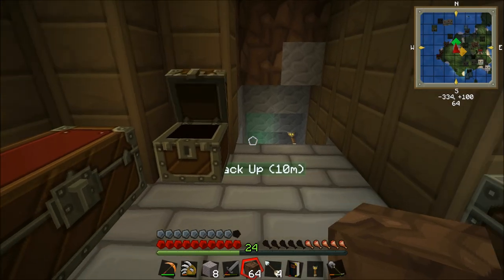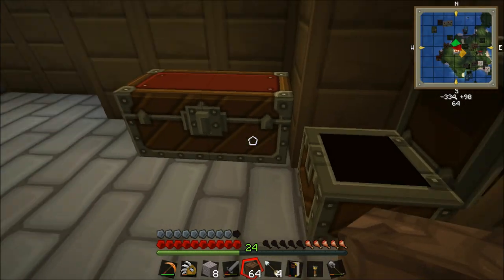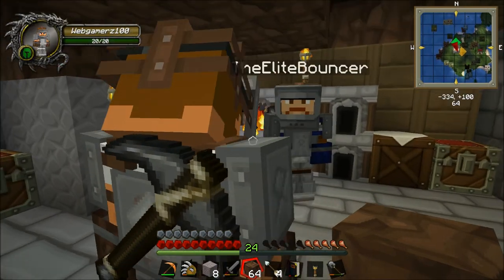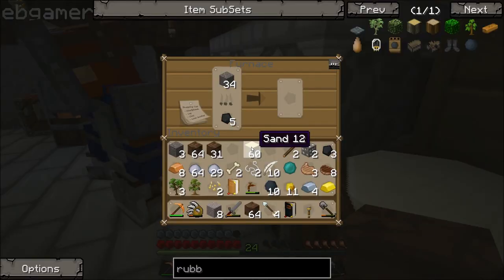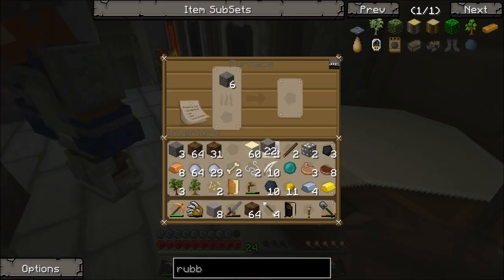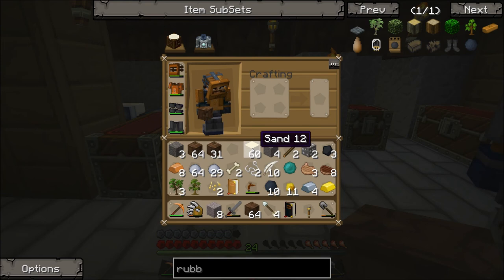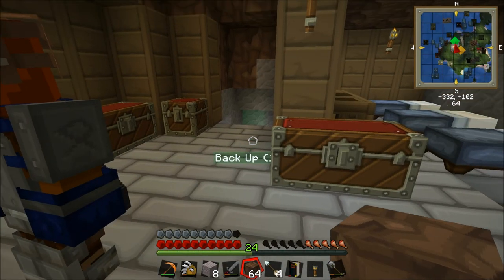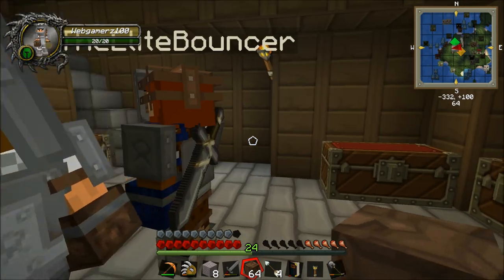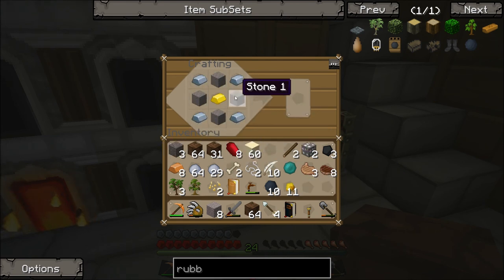I need a bit more gold actually. Oh no, I don't, I've got enough gold. Can you pass me four iron and four stone then? Four smooth stone? Yeah just the four. Should be in the furnaces. So I'm going to make a minion stone now guys, and the way you make a minion stone is pretty simple - you just need yourself eight minion shards, four stone, four iron, and one gold. You need to find a crafting table first of all.